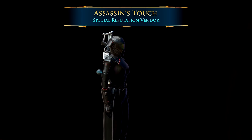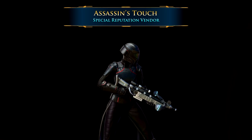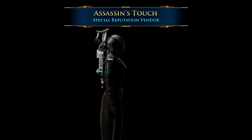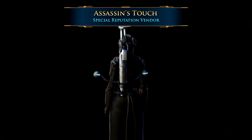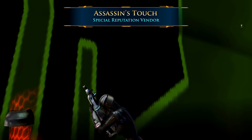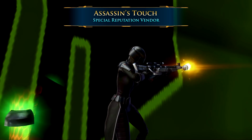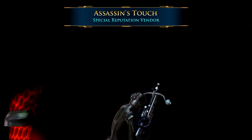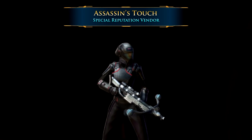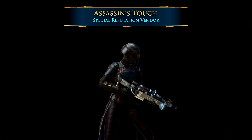The first is called the Assassin's Touch and it has a grey color with aqua highlights. It is quite expensive and comes from the special event ambassador vendor located in the Cartel Bazaar section of the fleet. It costs a combination of three different currencies from three different events: 17 Ratgold DNA canisters from the Ratgold event, plus 14 completed Bounty Contract currencies from the Bounty event, and 11 Grey Helix components from the Gree event.